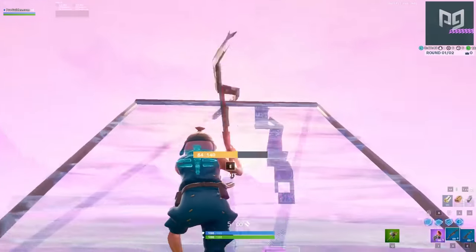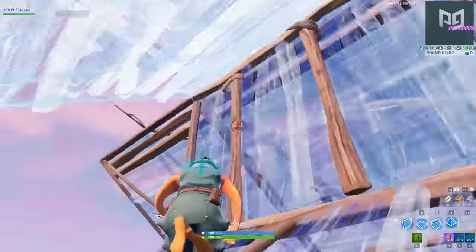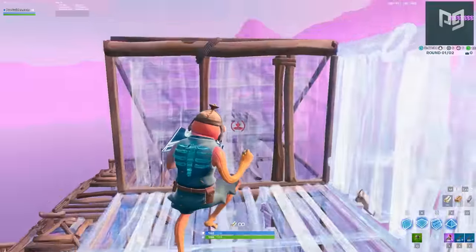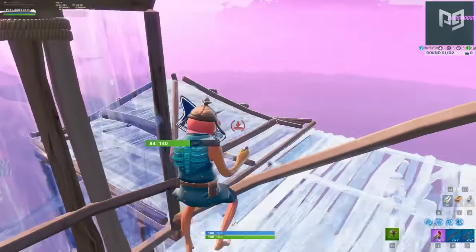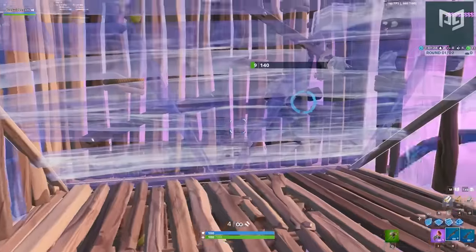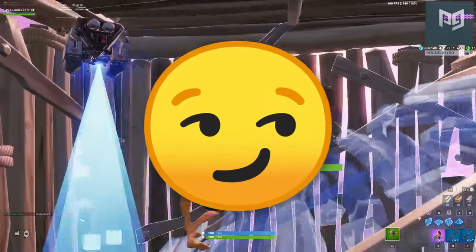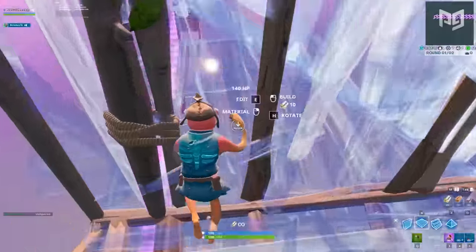The regular side cone jump still has its place — say you're uncontested and need to get higher on a budget. This protected version is more material-intensive, but the extra cover is worth it when you're contested. It will come in handy the next time you need to side jump while under pressure.